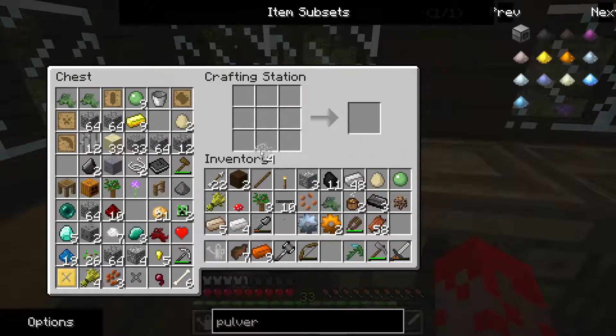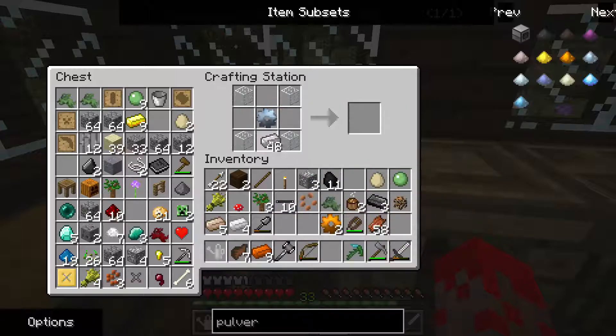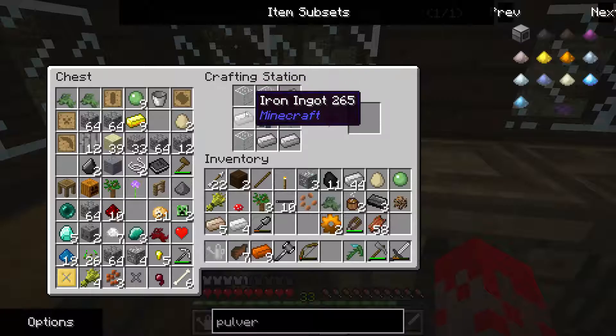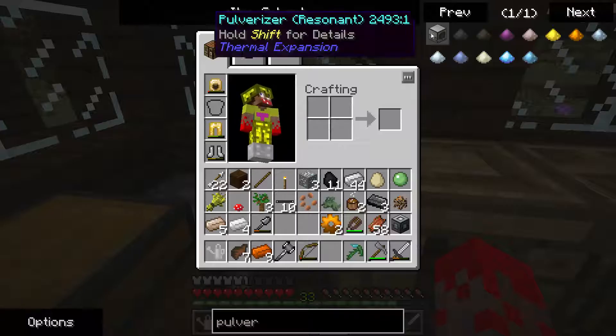Trin. Okay. Glass. Trin gear. Iron. Where is it — the opposite? There we go. Machine frame.